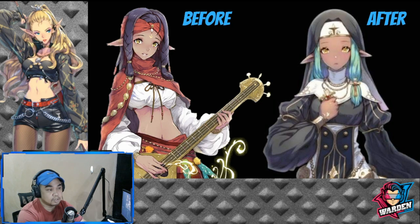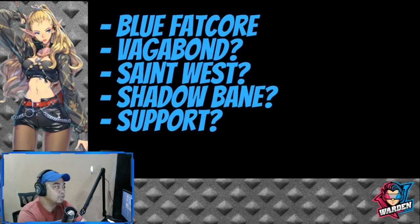More or less, the silhouette is going to match. For her Fate Core, a lot have been speculating she'll be a blue Fate Core, as she doesn't fit much in terms of Carry's group. The question is which nation she's going to be in — is she going to be Vagabond, Saint West, or Shadow Bane? Considering Shadow Bane was released fairly recently, I don't think Shadow Bane will get it. So it's going to be either Vagabond or Saint West, and I'm putting my money on Vagabond.